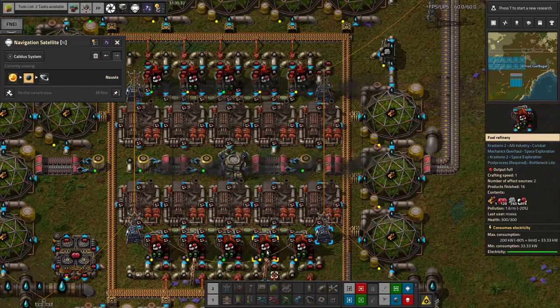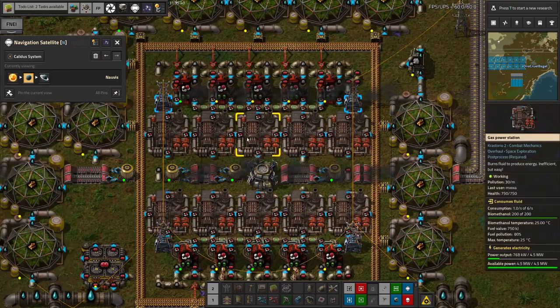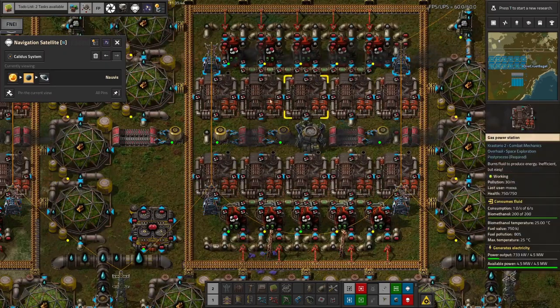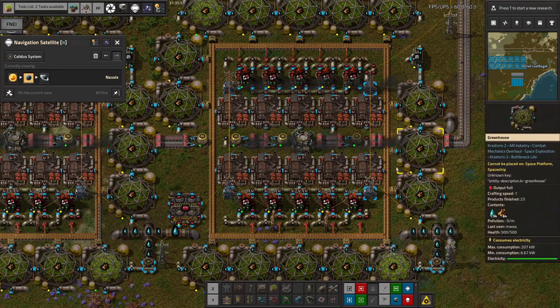That's fairly important because this is a power station. Once we've created the biomethanol, it's piped straight into these gas power plants here, which are producing a decent chunk of energy. So essentially, we're converting water into wood, and that plus oxygen and steam into biomethanol, and the biomethanol into electricity.